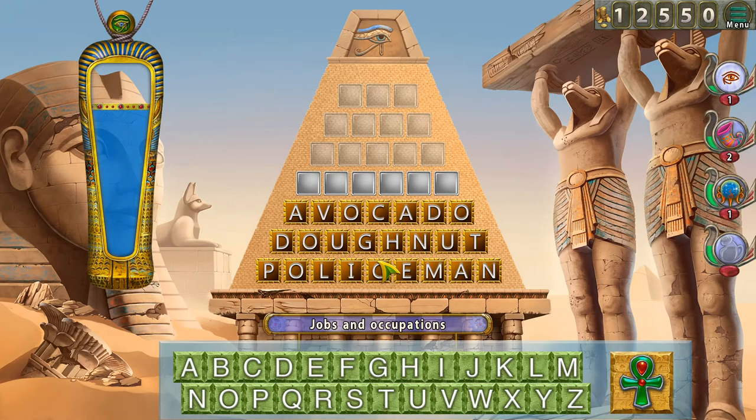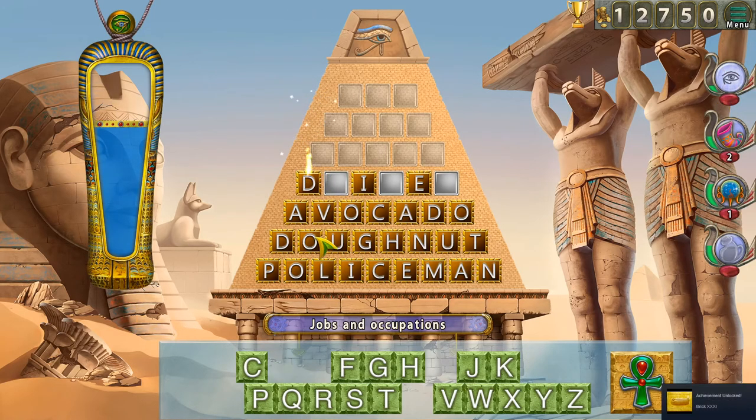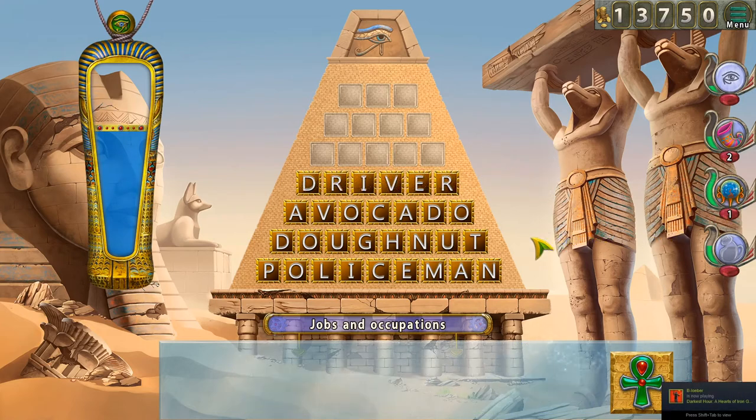Jobs and occupation again. I meant to click on A but I clicked on B instead. I have no idea — let's just get a point here. Driver — okay! More points for the third sphere.